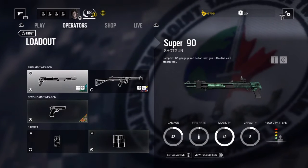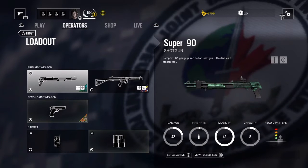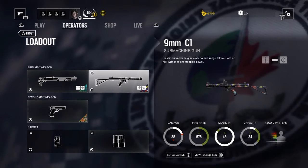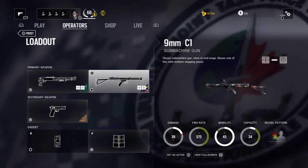Taking a look at her primaries, we've got the Super 90 shotgun, which is a compact pump-action shotgun effective as a breaching tool. I really love this shotgun — it's very powerful, much like Buck's shotgun in terms of how powerful it is. And then you've got the 9mm C1 submachine gun, which is a classic SMG effective at close to mid range.